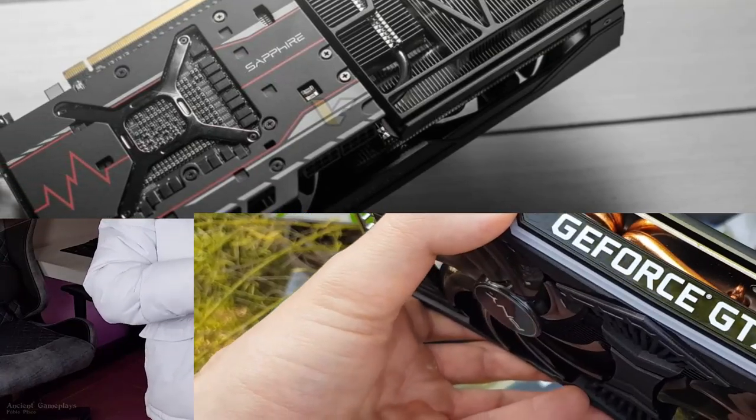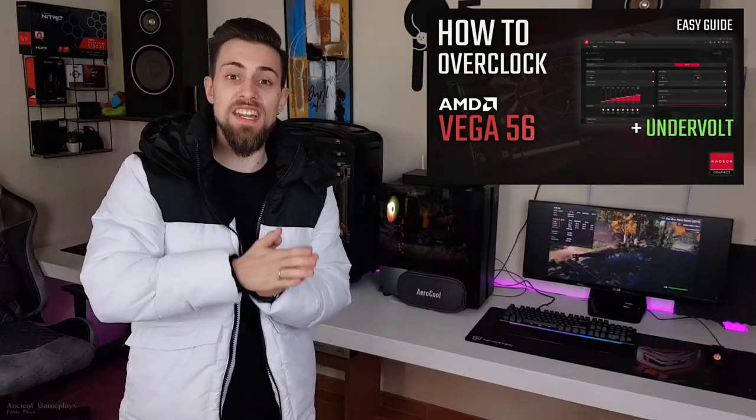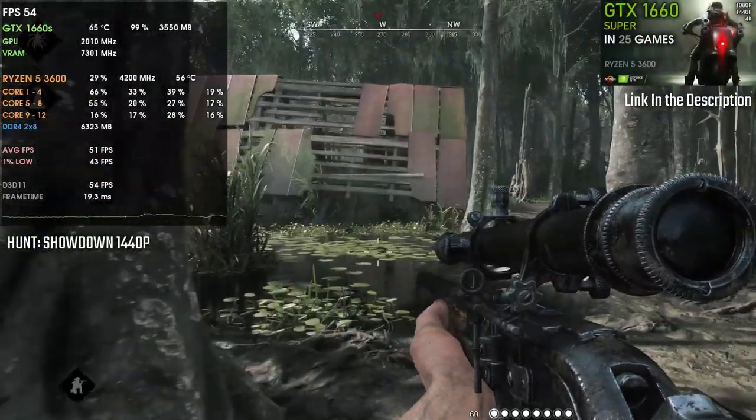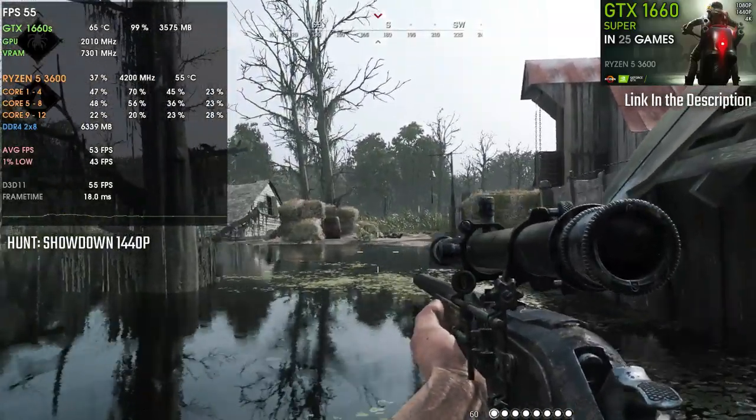Concluding: Vega 56 or GTX 1660 Super? Well, once again, it depends on what you want and what your objective is. Overall, Vega 56 is indeed faster — no doubts. Both cards are overclocked as you've seen. Vega 56 is overclocked and undervolted: 1600 MHz on core and 920 MHz on the HBM2 VRAM, while the GTX 1660 Super is around 2040 MHz on the core and 7300 MHz on VRAM.